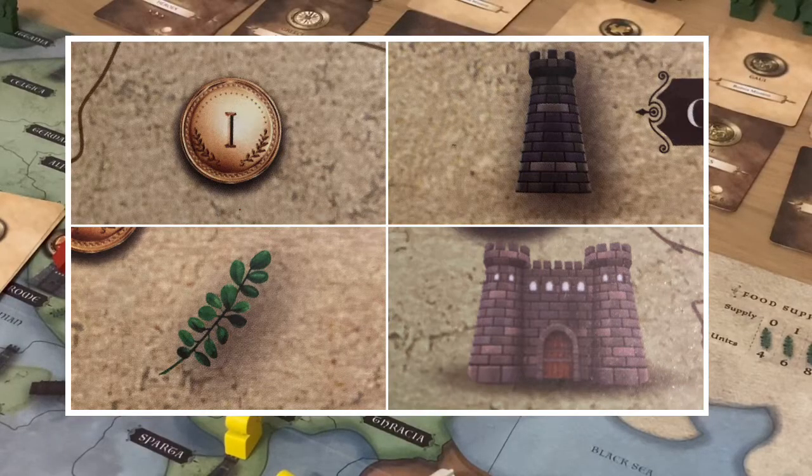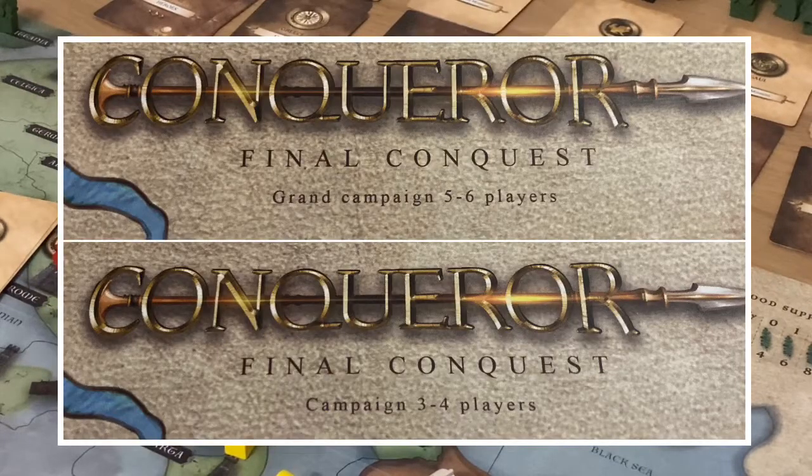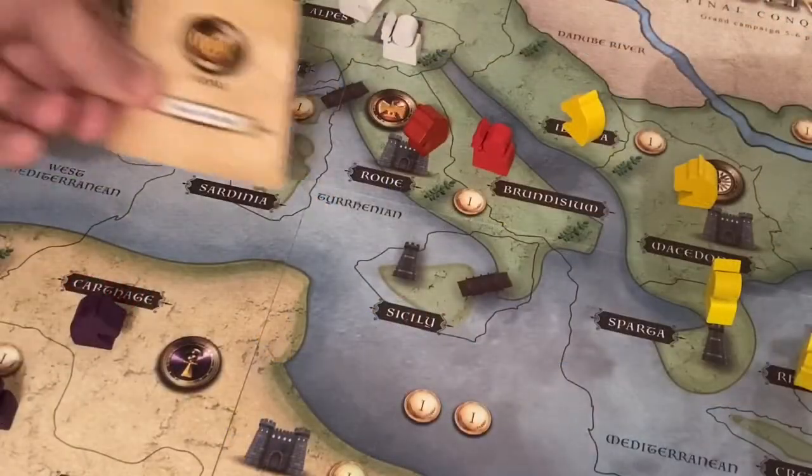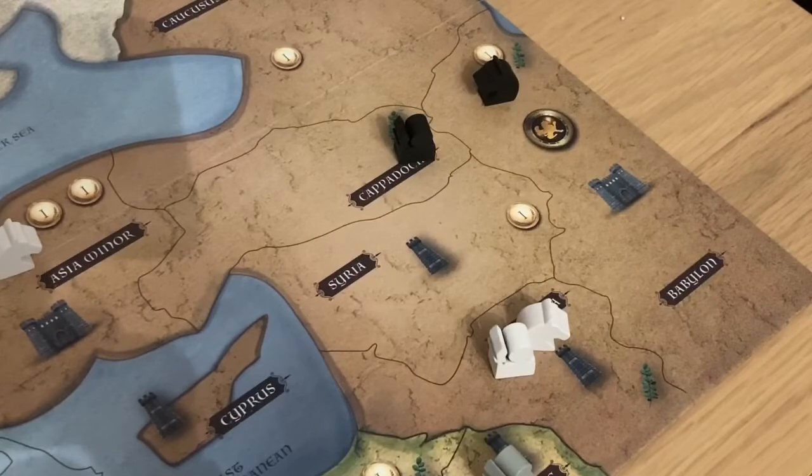To start a new game you'll decide which side of the board you're going to be playing on. One side is for five to six players for a grand campaign, and the other side is for three to four players. You'll choose a nation and place its starting pieces as indicated in the rule book. There are also white pieces for an independent army not controlled by a single player, placed on the board as per the independent army table on page nine.